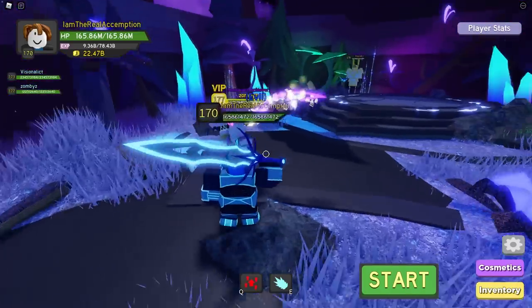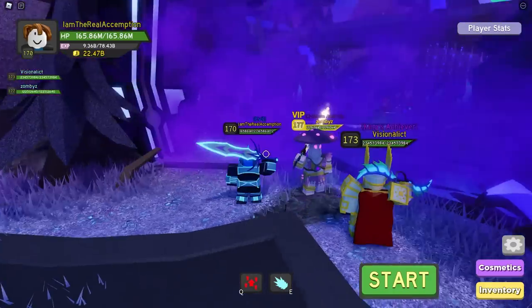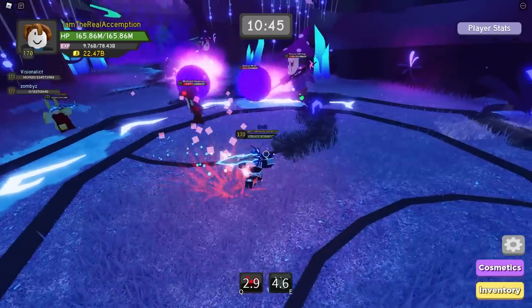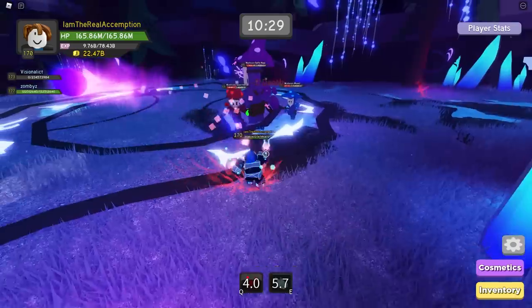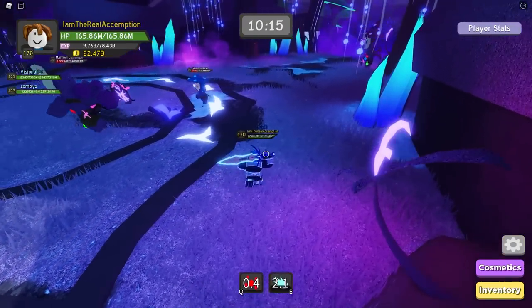Bro, Zombies — you are a mushroom. You can just pretend to be one of them! Just pretend to be the enemy — they're not going to attack you because you're a mushroom. And I'll use you as bait. This time I'm going to try and not die a single time. It's going to be a hefty goal but we're going to make it.